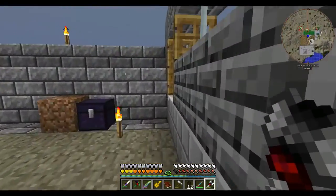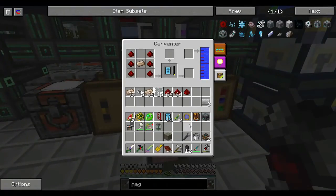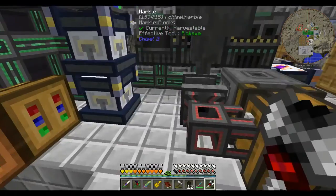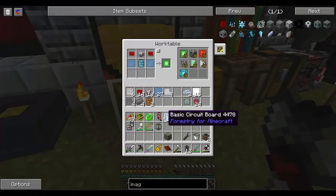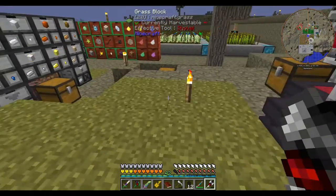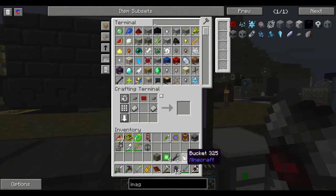It should automatically craft anything that needs water. So let's throw some more redstone in here, because I can see me needing a fair few of these. I'm just going to grab four — not sure how many I need at the moment — and throw them in here.